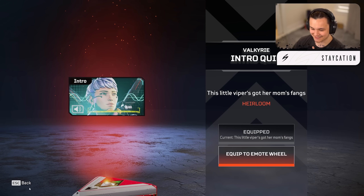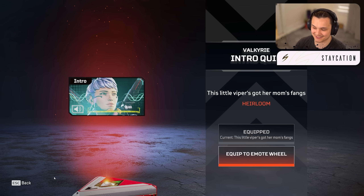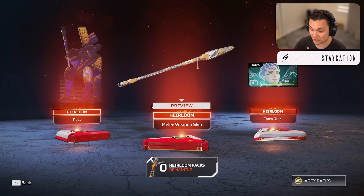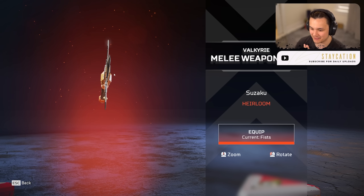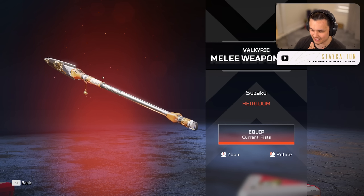We get the quip — 'This little Viper's got her mom's fangs.' I like that. Let me play it one more time: 'This little Viper's got her mom's fangs.' It's like a different style to how she says it. If you guys didn't know, Viper from Titanfall 2 is Valkyrie's dad, so it's kind of like a little tribute there.